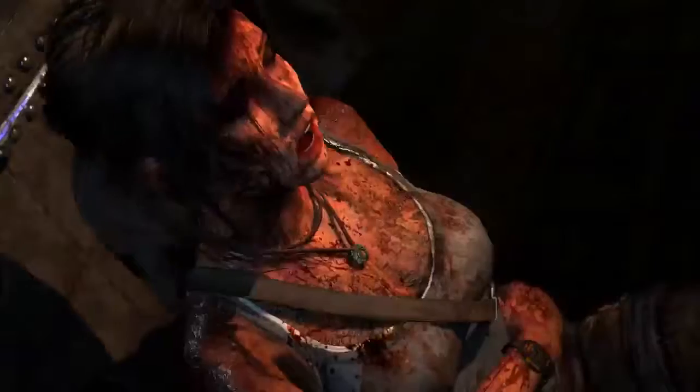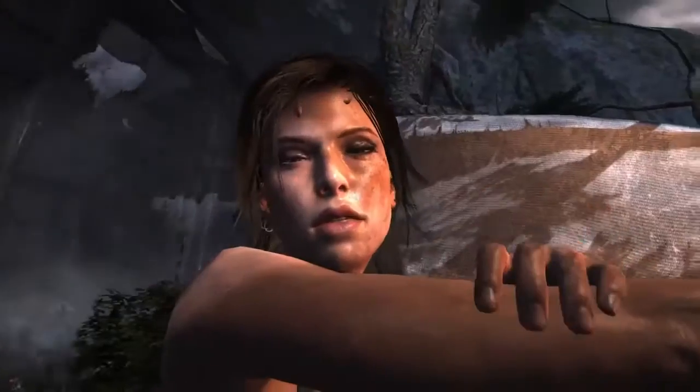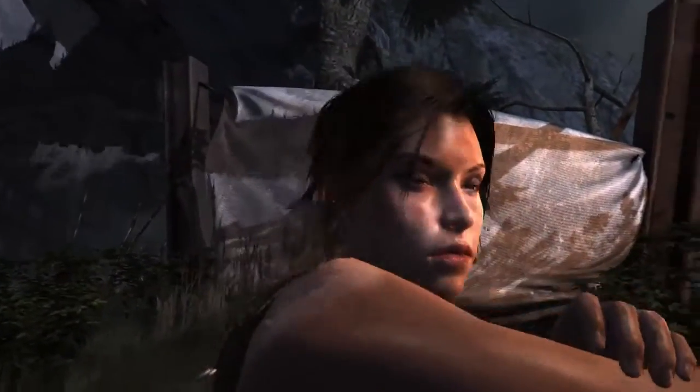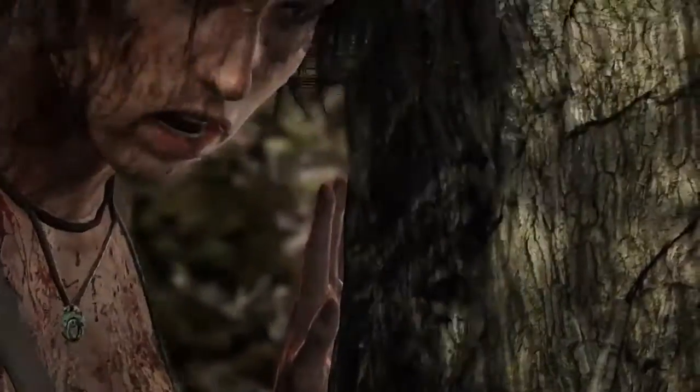These drip maps are effectively textures or wraps overlaid on top of the model at different locations that are turned on or off during certain game events. So you can actually see the beads of rain rolling across her skin, and you can see the blood drying on her as she walks across some really dangerous and harsh environments.